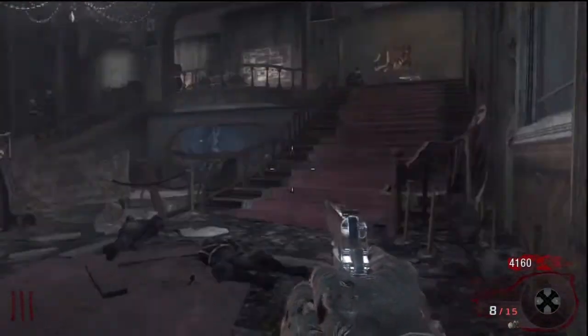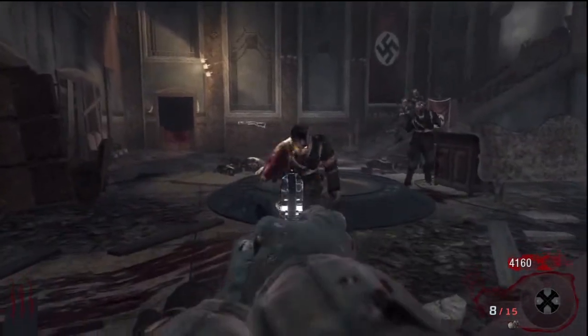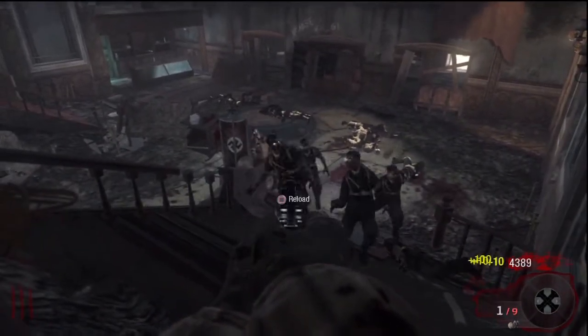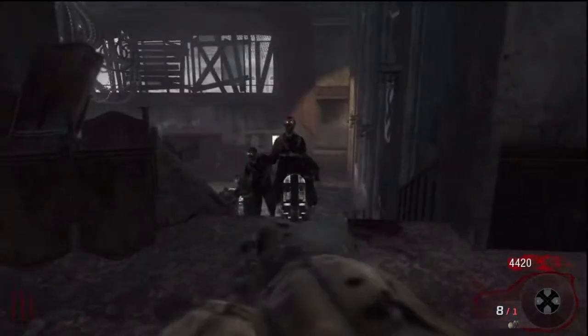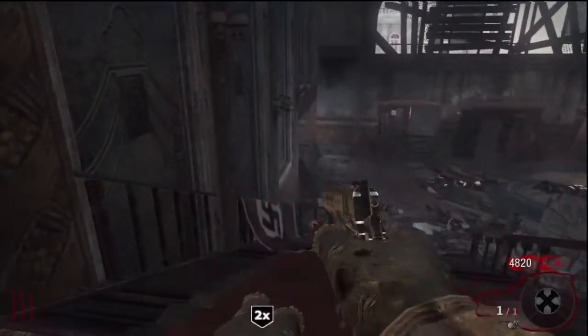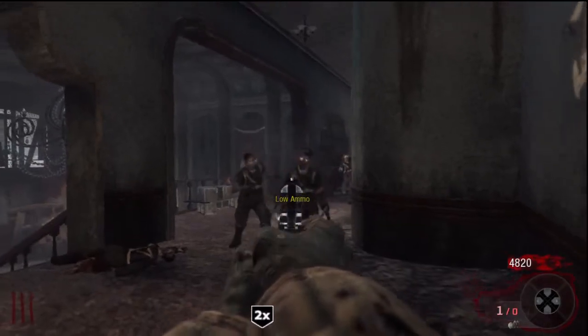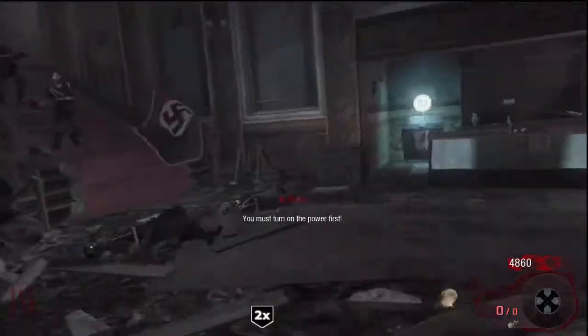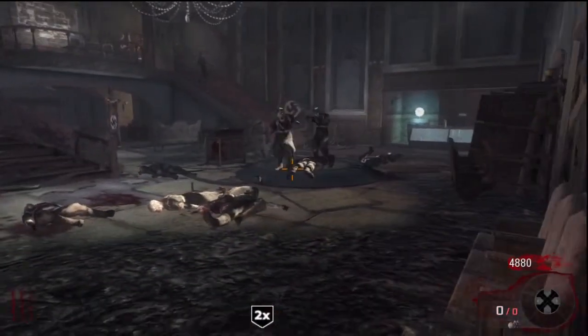Now that I got some of the zombies out, I can work on lining up the rest. Usually on round 3 I'll try to get them on the stairs — line them up coming up the stairs. As you can see I'm pretty much almost out of ammo. Even if I do run out of ammo, I've got double points. So basically what I'm going to do now is just start cutting them and getting some knife kills.